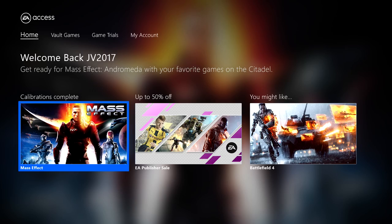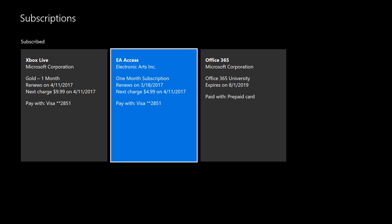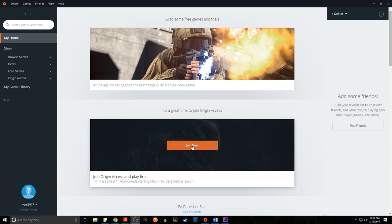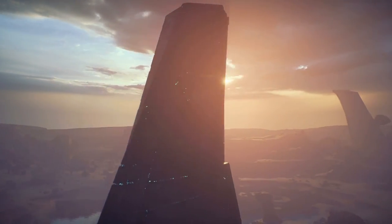To cancel your EA Access on Xbox, scroll over to My Account and click View Subscription. That will bring you to the Store — scroll down to Manage on EA Access, which will load your settings and show all active subscriptions. Find EA Access, click on it, scroll down to Cancel under Payment and Billing, and that's it. I'd recommend waiting until after the game comes out to make sure you get the pre-order discounted price before cancelling. You can also sign up for Xbox EA Access through a computer — just download the EA Access Hub and it'll recognize your subscription.